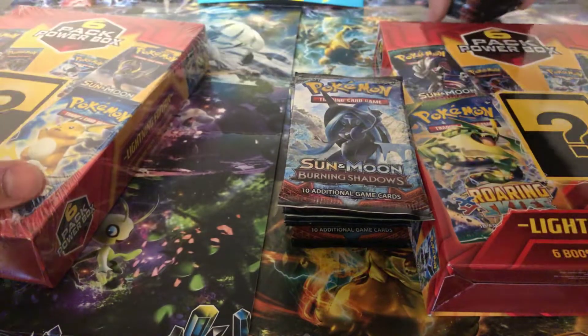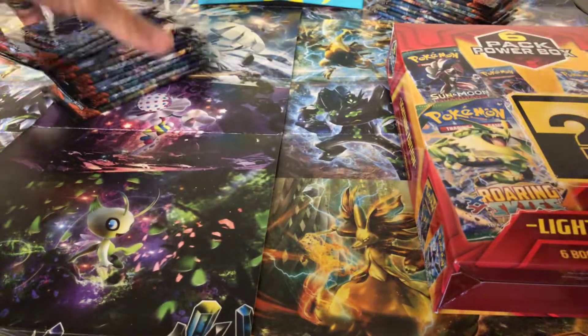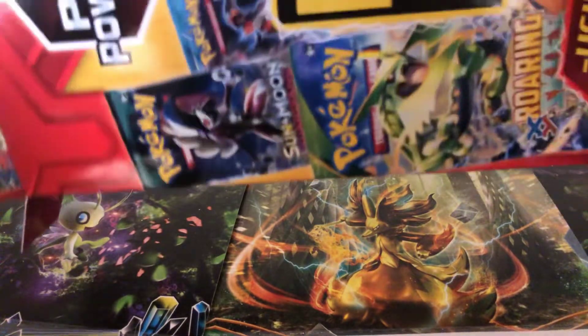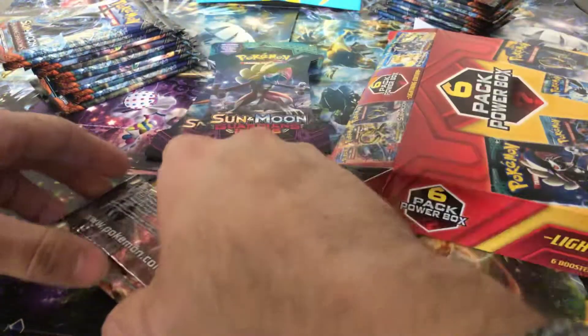So we'll move those back there and get this out of the way. These can go up here — I already did open this from plastic, I didn't open the top yet, so I don't know what's in here. Probably the same stuff as normal. Oh, looks like we got two Guardians Rising. Those always come in there.